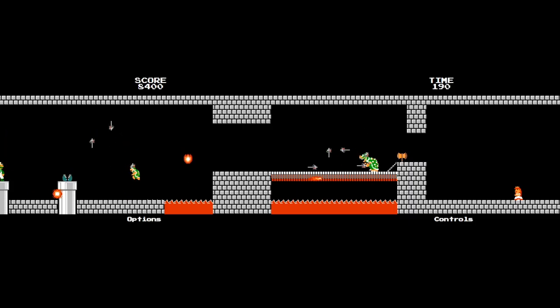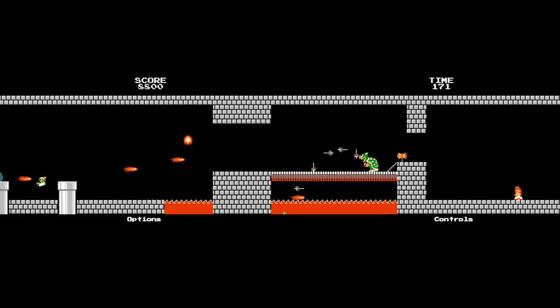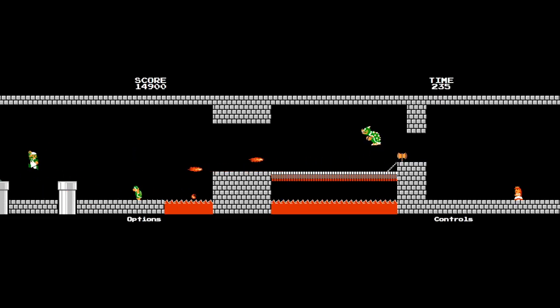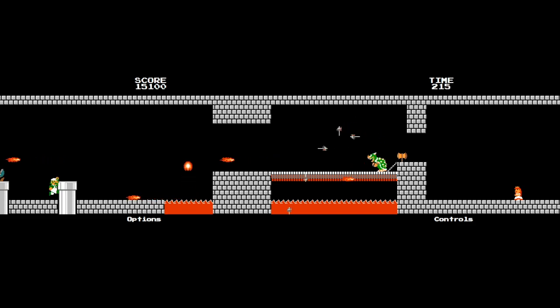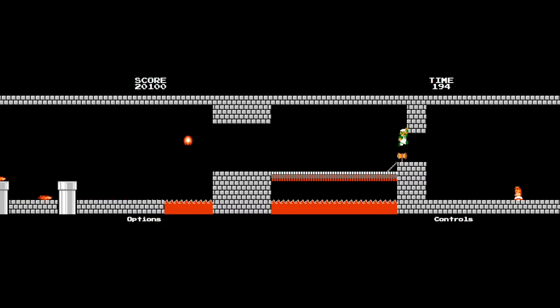I went back and got a fire flower from 8-3 because this was too hard — there's just so many fireballs to dodge. Now we can literally damage boost through. I'm hoping I can finally finish this. I can't seem to kill this hammer bro. I got the hammer bro — we can keep the fire flower. It should be easy. Now we just got to kill Bowser. Come on, man! Yes! See you later, Bowser. Finally.